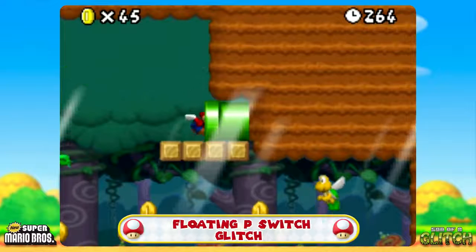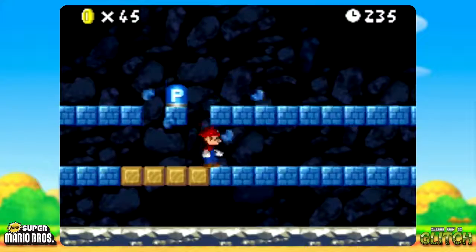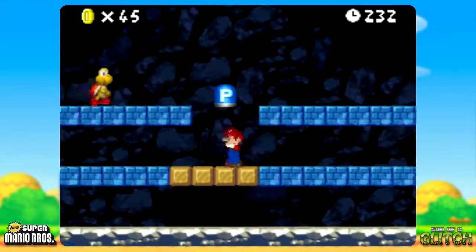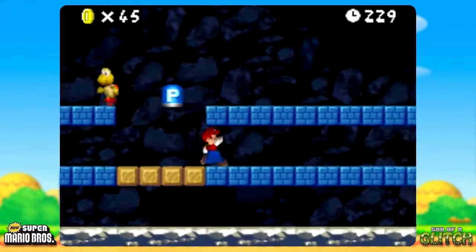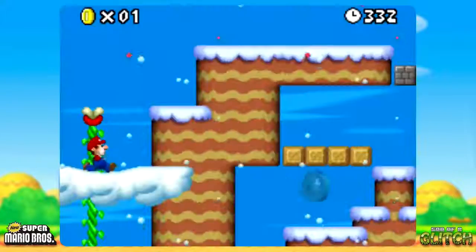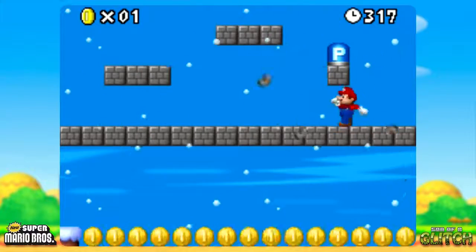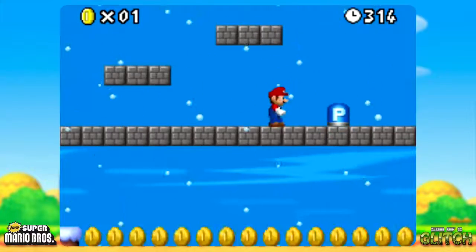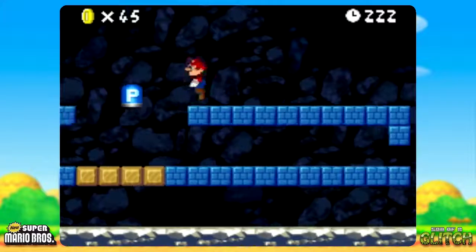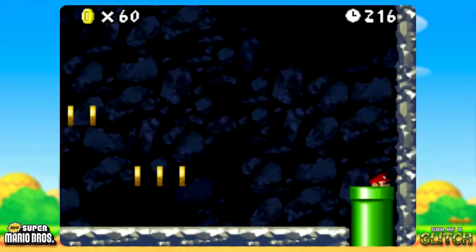In World 4-A, you can find this room with a P-Switch and a whole ton of blocks. Just go nuts breaking blocks, including the ones all around the P-Switch, and you're gonna find that this guy just floats in the air. Now, this isn't normal P-Switch behavior, because in World 5-C, the exact same scenario crops up, and this P-Switch will fall to the ground with nothing underneath it. So either this P-Switch is magic, or somebody at Nintendo forgot to program a thing. It's most definitely the second one.